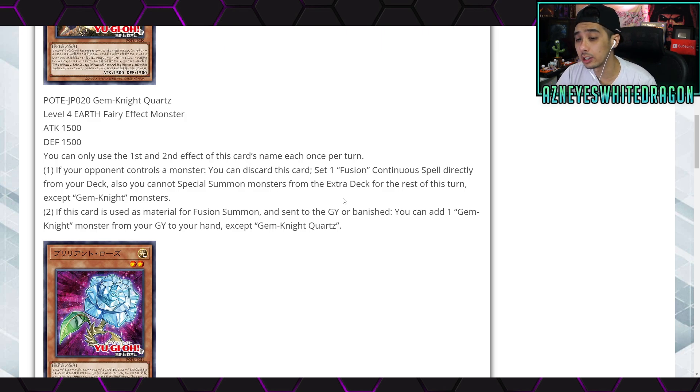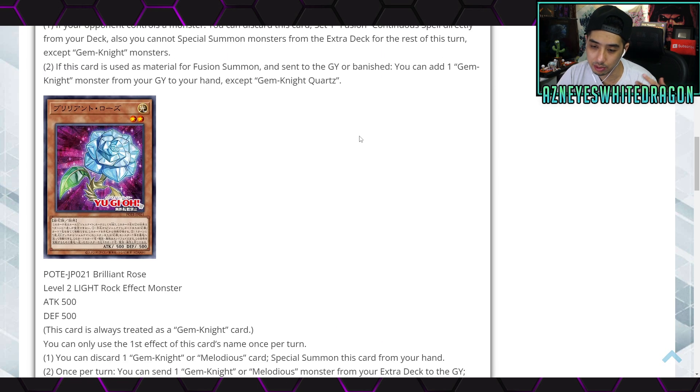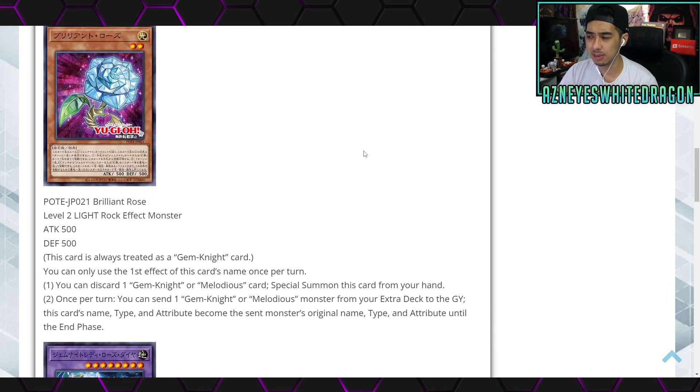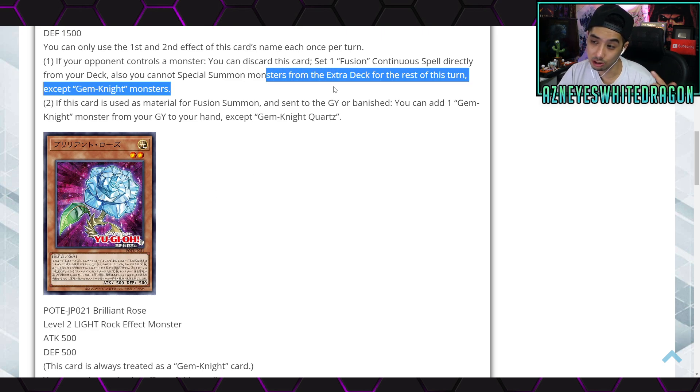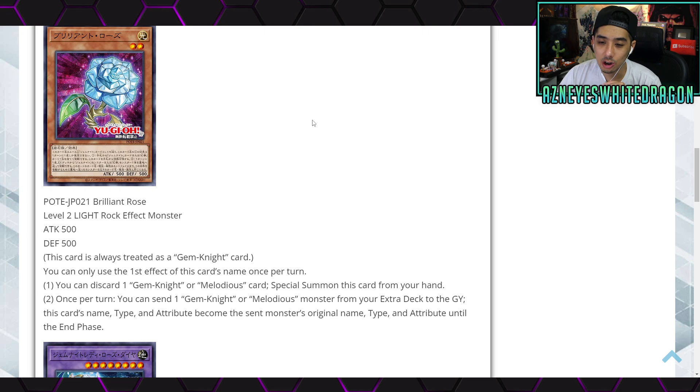The second effect: if this card is used as material for a Fusion Summon and sent to the graveyard or banished, you add one Gem Knight monster from your graveyard to your hand, except Gem Knight Quartz. Pretty fantastic card overall, though it's probably just for Gem Knights. Maybe another deck can make use of it since you can still go for stuff from your main deck. Next up we have Brilliant Rose.